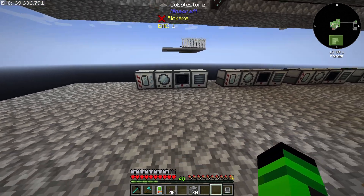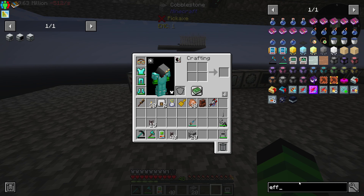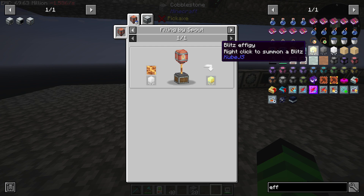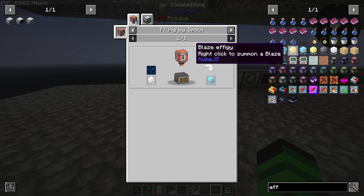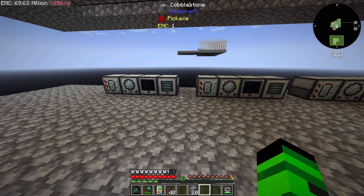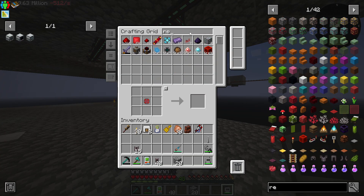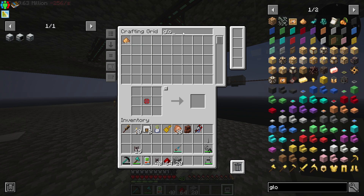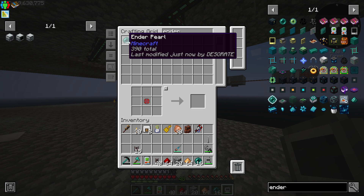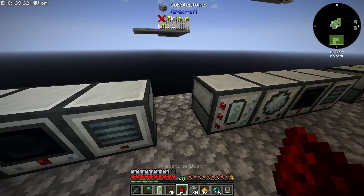Awesome, so everything has power now. If we look at effigies, we need: redstone, glowstone, ender pearls, and lava. So we're going to do lava first.